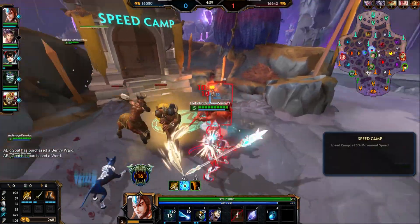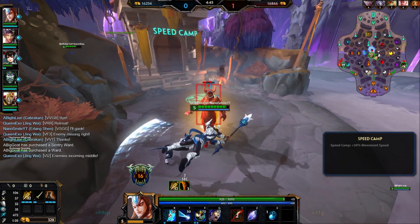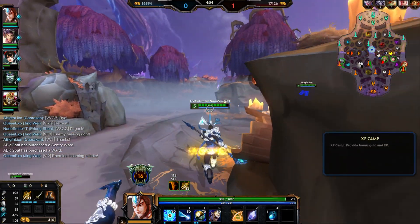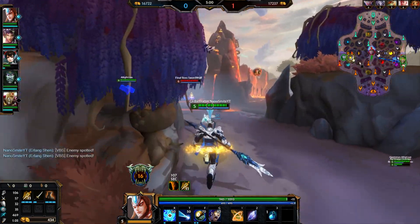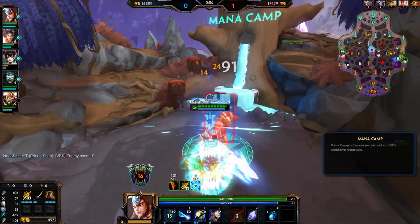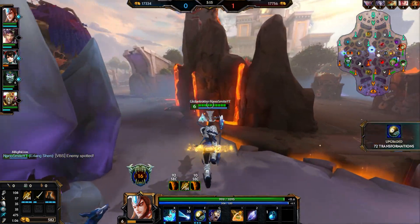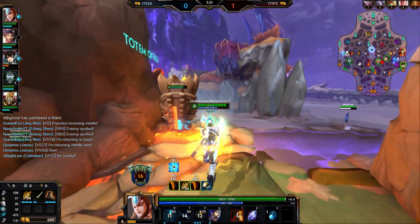Gotta be careful of Artemis ult, but other than that it's free. They have beads. Bombing got blinked — Danis is actually right here. I'm gonna secure the blue before Danis comes, because he came over last time. I'm gonna camp in the solo lane real quick to see if Danis snoops by again. Actually we're returning to base — we got his ult, that's all I wanted.